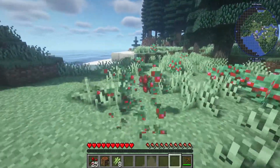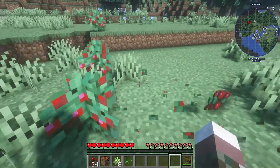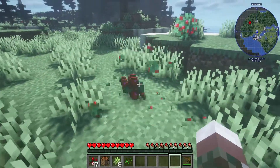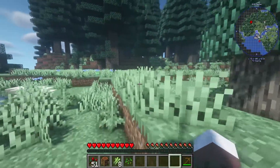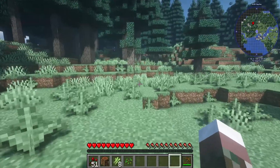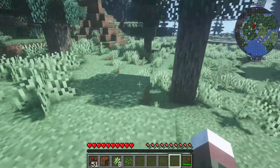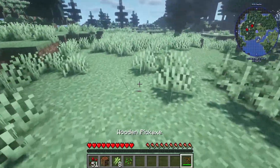I also have Biomes of Plenty, Journey Map — just the usual set of mods I always use whenever I'm playing. I also have the ability to go into Creative Mode, just in case something goes wrong, because I learned my lesson the hard way. With this mod, we have to become a Demon Slayer first, which means we have to find a demon we can kill and body them. So let's find some stones so we can make a weapon first.